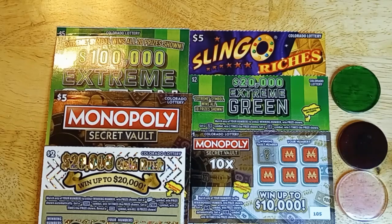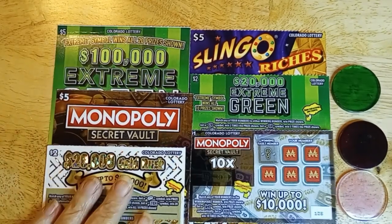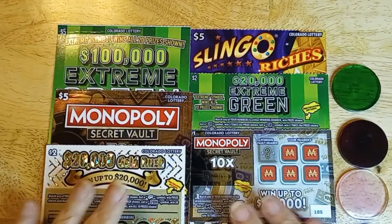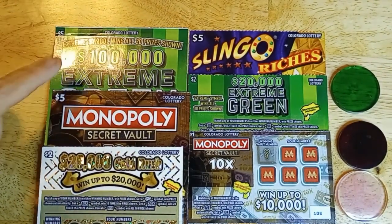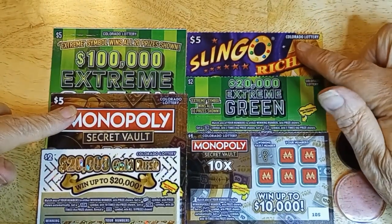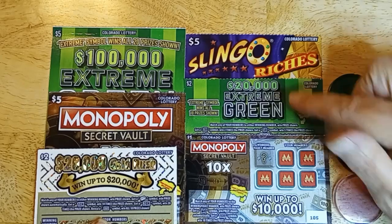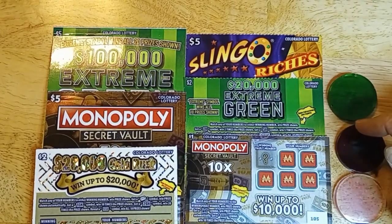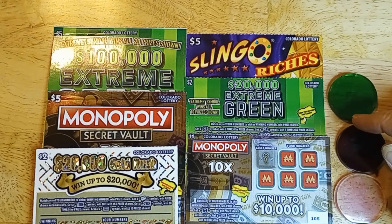Hello, this is Anna. I have a $20 set of cards, again, like I did before. It is one of each of them. I have a $5 Extreme Green, a $5 Monopoly, a $5 Slingo, a $2 Extreme Green, a $2 Gold Rush, and a $1 Monopoly. So let's get started and I'll go through.